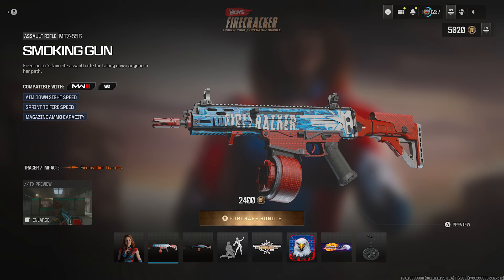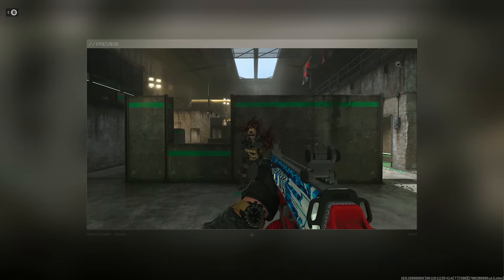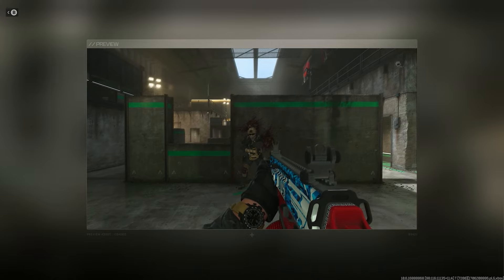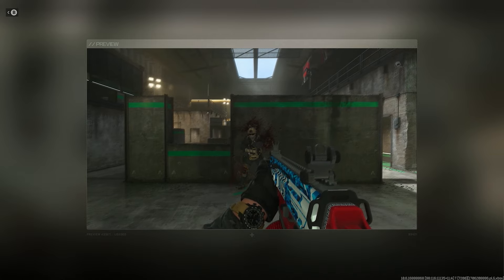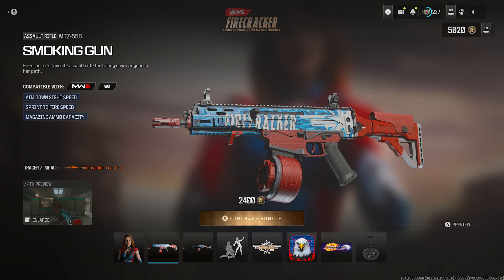Let's check out the Firecracker tracer rounds. Very crazy, very fast. No dismemberment — I was hoping for dismemberment, but just a death effect. None of that dismemberment is available in this bundle. That's okay. Nonetheless, the Firecracker rounds look pretty cool.